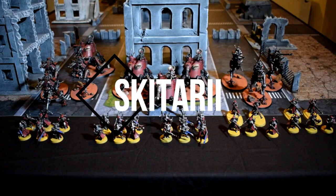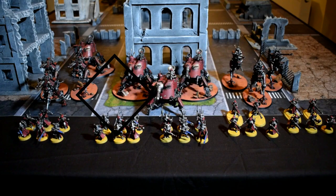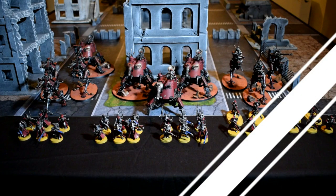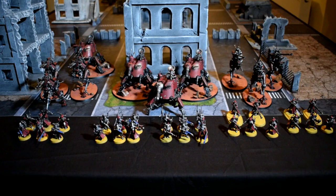This is my Skitarii force — changed it up a little since last time. No longer have my Knight. To begin, I've got 5 troop choices: 3 squads of Vanguard all rocking the Plasma Calivers, and 2 squads of Rangers with Sniper Rifles and Arquebuses — 2 of them in each squad. One of the Ranger squads has my Warlord with the Stasis Field, basically giving him a 2-up save if he goes to ground. I feel he'll be hiding a lot during this game to keep him alive.